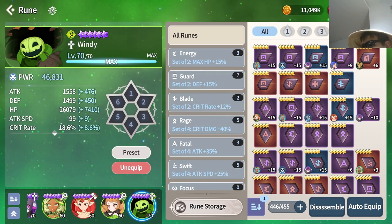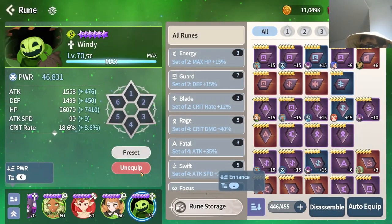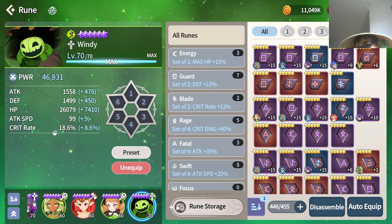For stats, the build that works best for me is triple HP, because of how I use Windy. If you're looking to use him more in PvE, you can give him some damage and go for something like HP, crit damage or crit rate, and HP — meaning he'll retain a decent chunk of his passive value, and with this build he has a bit of increased damage on his third skill, which scales with max HP.